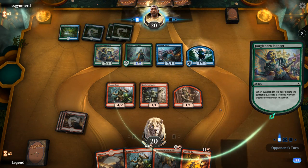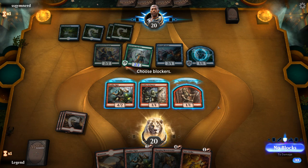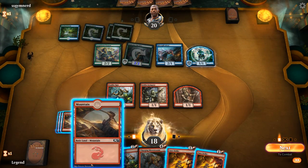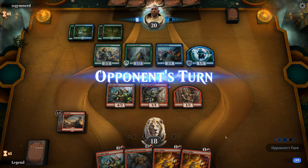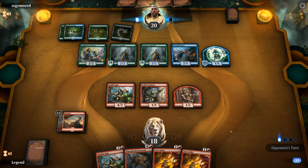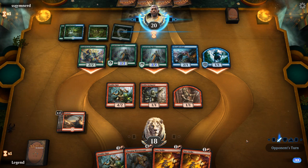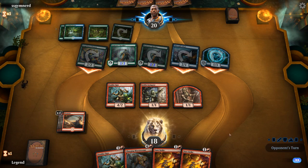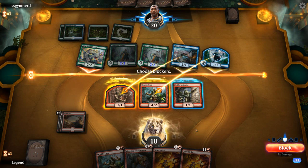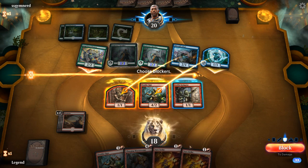It's a Jungleborn Pioneer making more Merfolk, so the ground is getting stalled. The opponent attacks with Kumena's Speaker. We don't want to double-block with our 1/1s or trade away the Anake Ogre just yet. We draw another Surestrike, so the plan is to pass the turn keeping up double Surestrike and try to trade them for some of their Merfolk. We have to keep River Herald's Boon in mind since they could put +1/+1 counters on their Merfolk at instant speed.